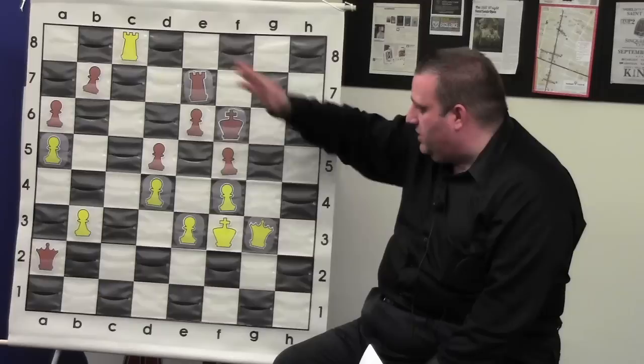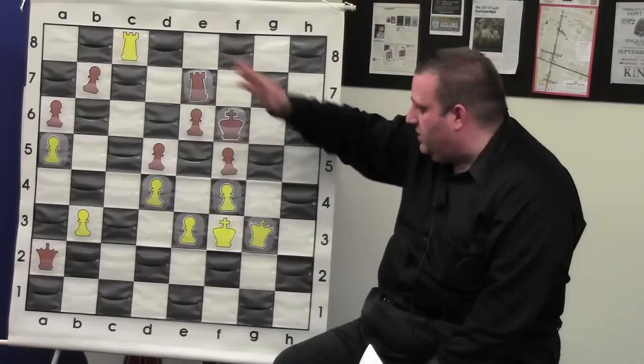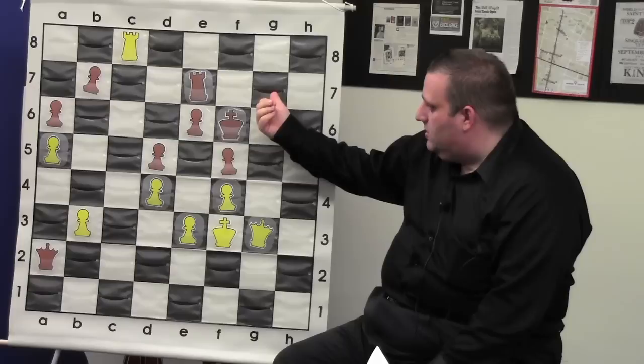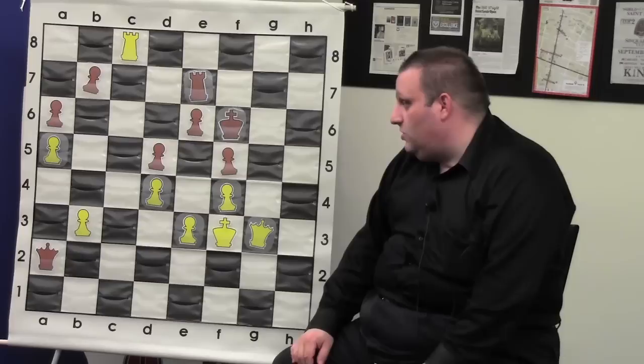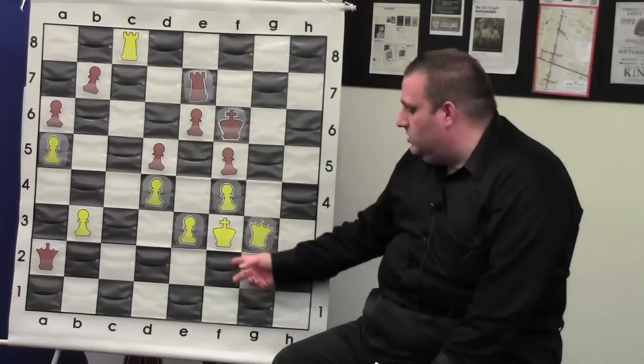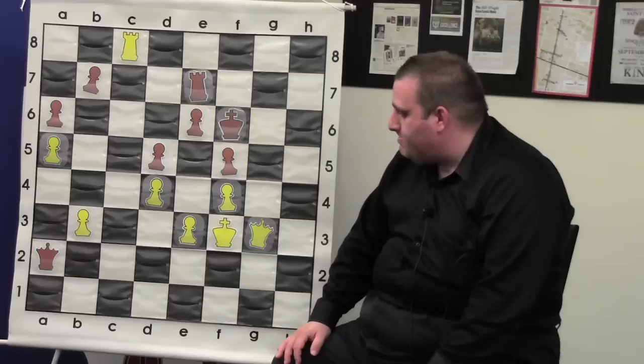Queen g5 coming, queen g8 coming, rook f8 coming — it's all mate. The easiest mate in two is rook f8 and then queen g5 mate. If you play rook f7 then queen g5 mate. Now the material is even but queen e2 check is the best move. The computer announces mate here — it's like mate every illegal move. Gata resigned. So in my opinion that was the game of the tournament.